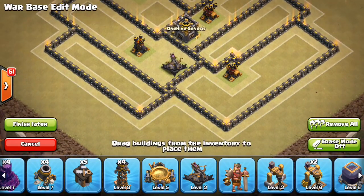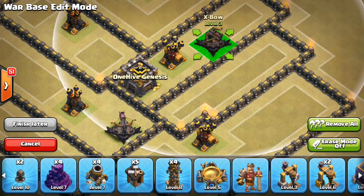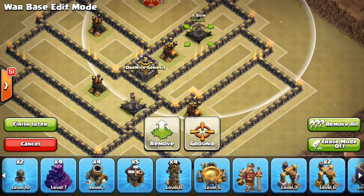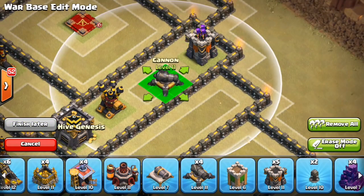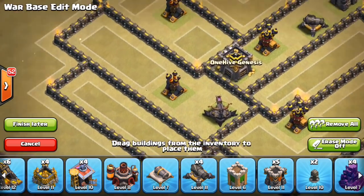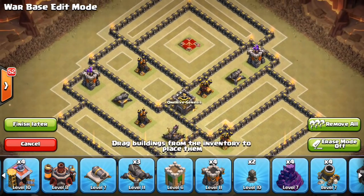For this base I'm going to try out five single bombs — obviously there are potential double giant bomb spots, but in reality they're all going to be five single spots. Let's start filling in some Expos. I want to make sure the Expo isn't Queen walked — that's important to me. Archer tower there, another possible double giant bomb spot, just kind of working my way around the base.